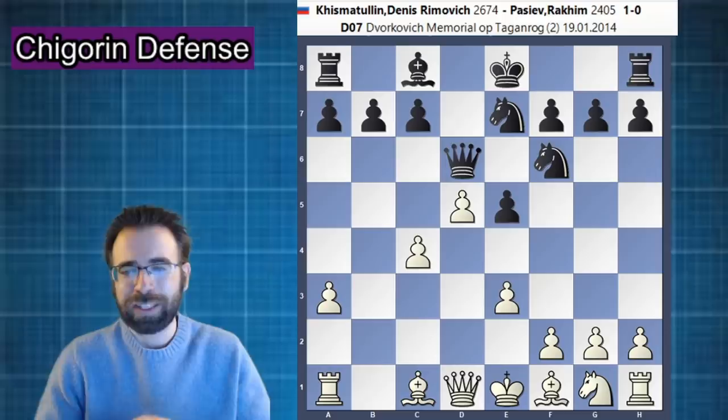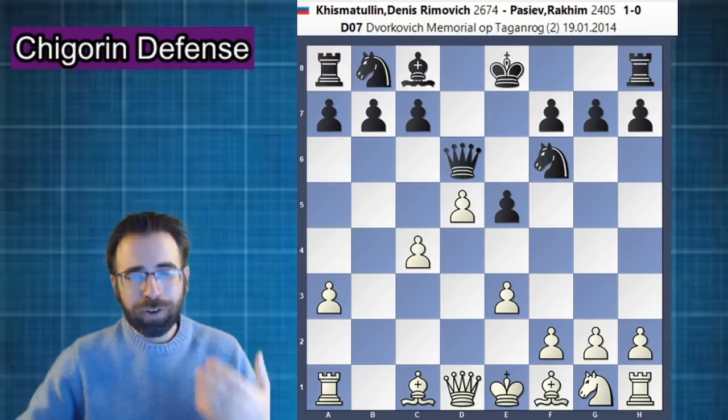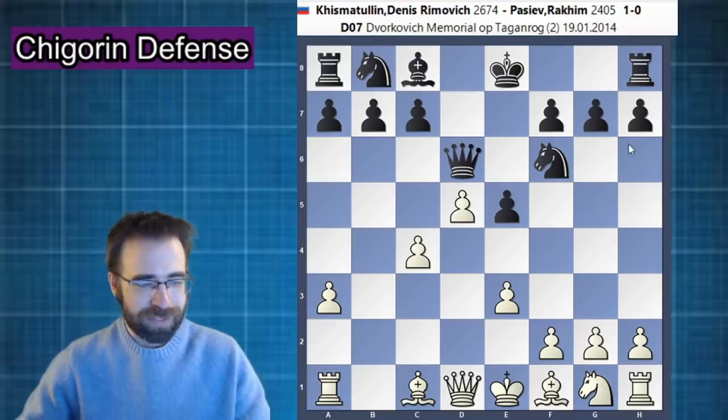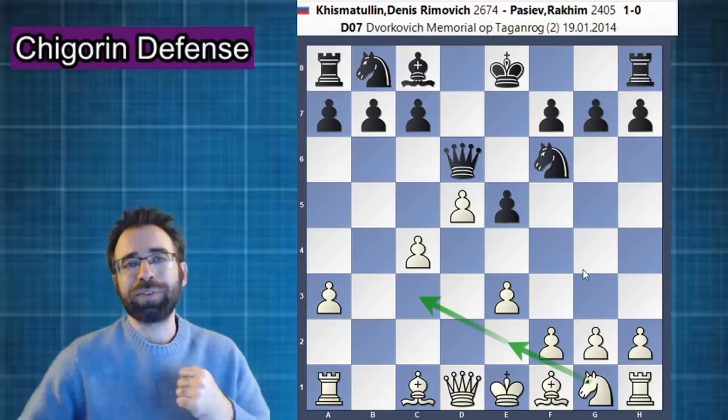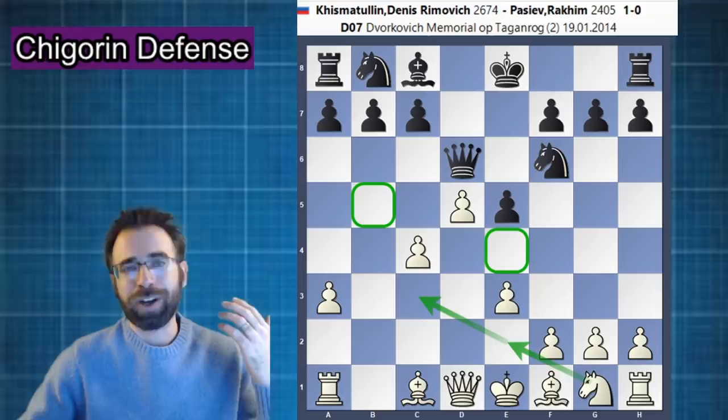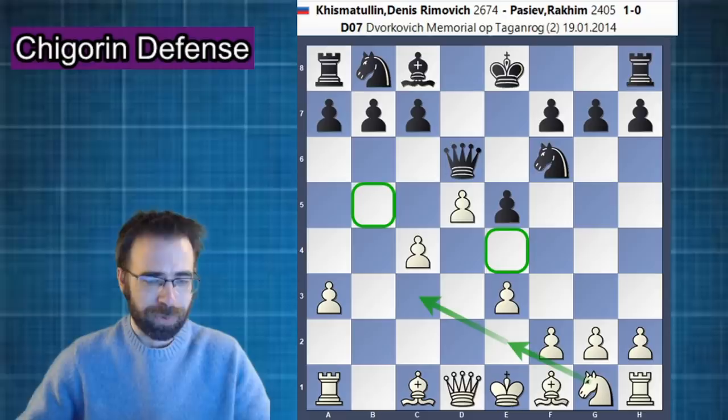Knight b8 is the alternative move, and it really doesn't change white's plans very much. White has the simple ideas of playing a4 and bishop a3, or the idea of knight e2 coming all the way over to c3. The knight will be very good on c3, where it will have the opportunity to put a lot of pressure on the queenside — whether that's hopping to b5 or going to the e4 square. Those are two very critical squares in this line.